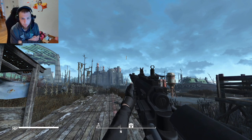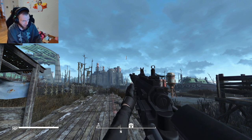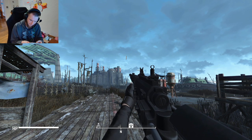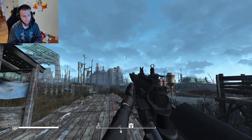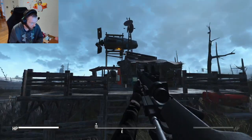Hey there everybody, Pop on Top here. Welcome back to some more Fallout 4 mods. In today's mod we have a weapon mod — this is a classic iconic one. This is called the Escape from Boston M200 Intervention. It's the Intervention Sniper Rifle, which is very famous from Call of Duty Modern Warfare 2.